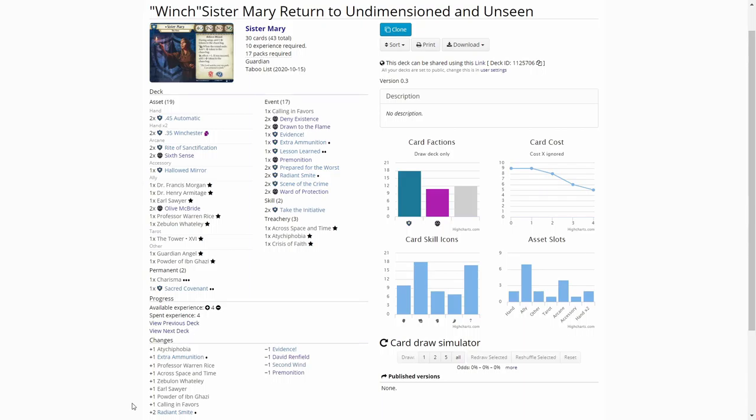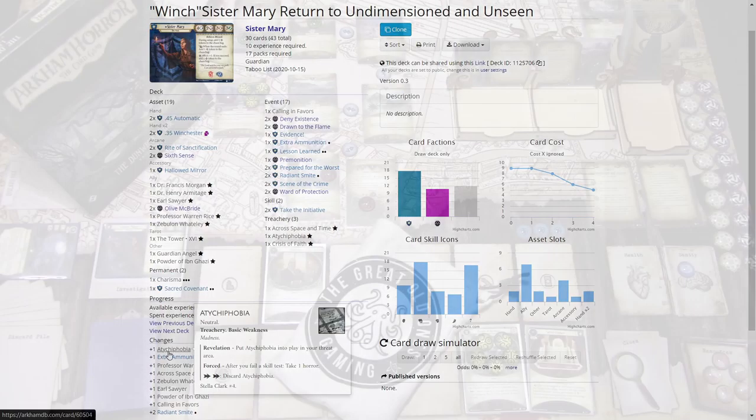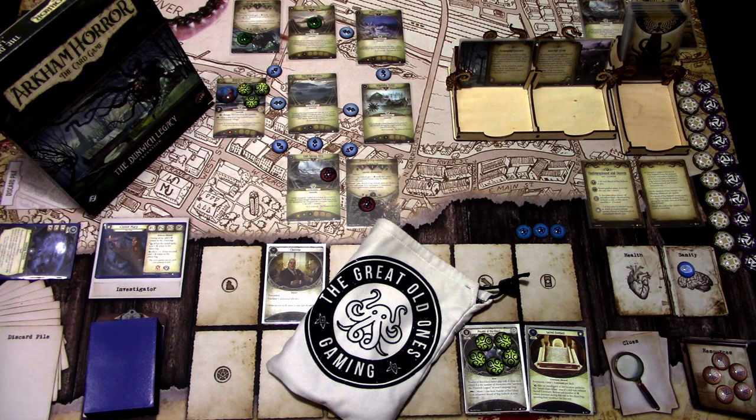Because of the scenario we had to add one basic weakness — madness or injury — into the deck, and I hit a Tukifobia which penalizes us if we fail tests. But those are basically the changes to the deck. Let's see what we are facing in the scenario.